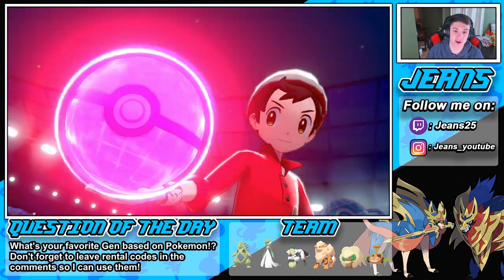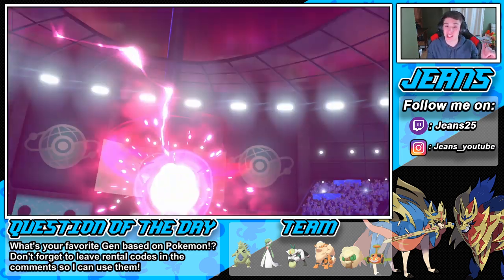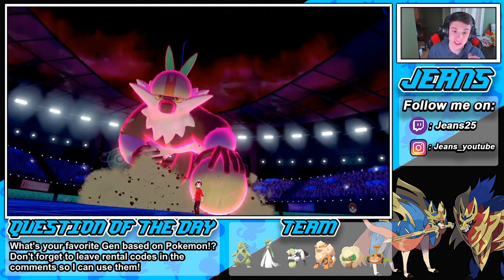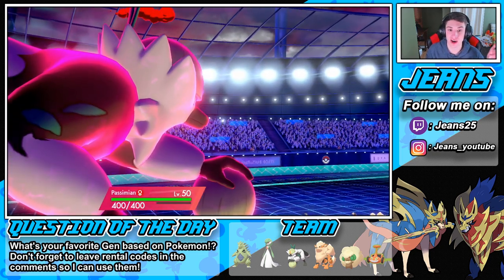Get that Passimian Dynamaxed in here and go into a Max Knuckle to boost our stats. We're gonna go into Max Knuckle right on this Excadrill — we are plus one, this will make us plus two which will be huge. I think we are chilling from there. We're gonna have the speed advantage, Passimian is gonna be stacking up on attack boosts, and we can start rolling out from there. If you guys haven't checked out my last video, that Mudzail team is awesome — actually one of my favorites this season.